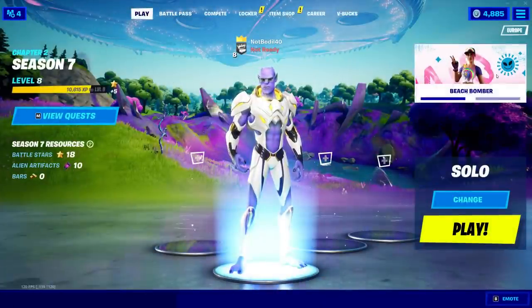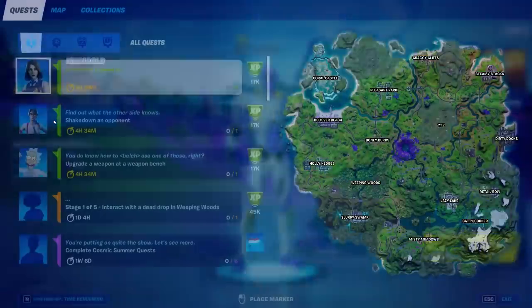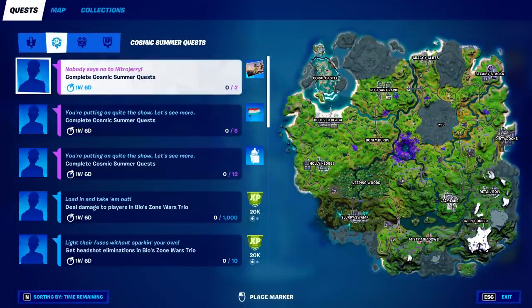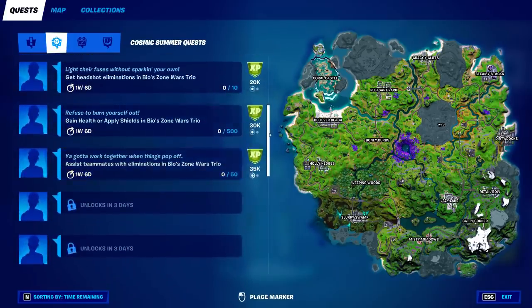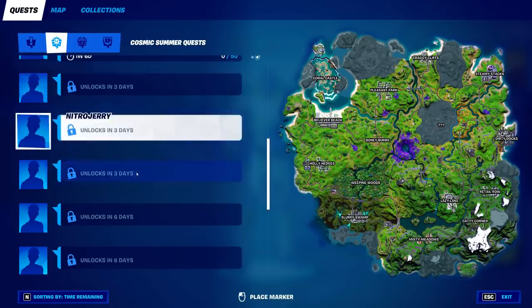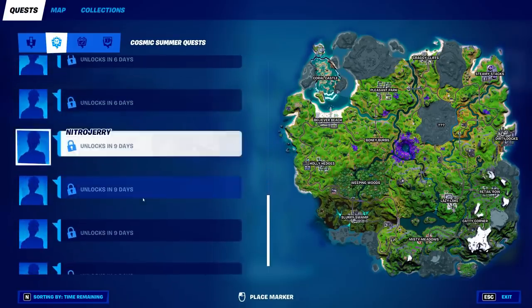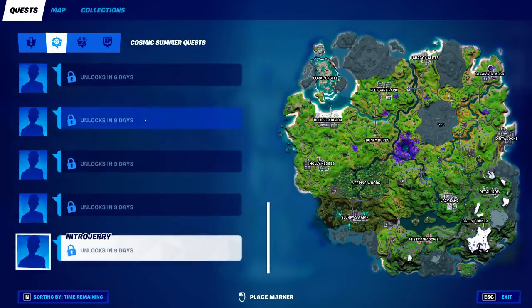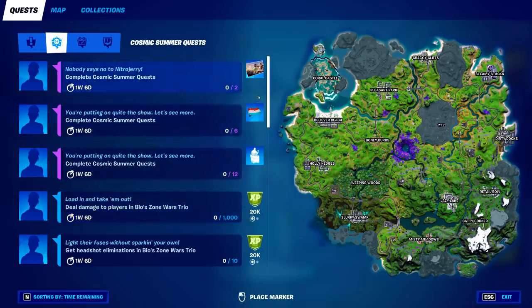Hey, what's going on guys. In this video I'm going to show you the brand new Cosmic Summer quests and how to complete them. If you hit View Quests, you can see we're getting the new icon which is the Cosmic Summer quests. We have a few unlocked and we're going to be getting them three at a time — three in three days, another three in six days, and another four in nine days.